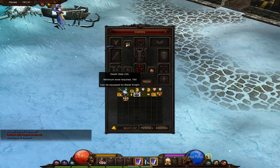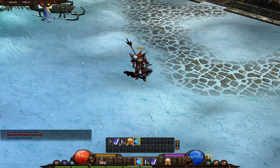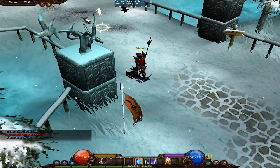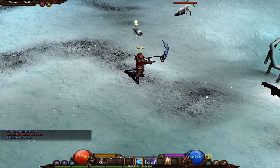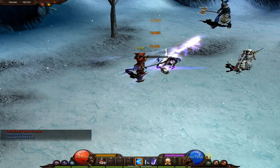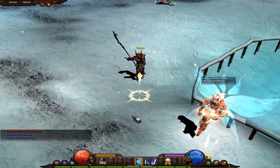There we go — Death Stab. It's Impale that you can only use on a mounted unit. Let's come out here and show you what Death Stab does. It's just a big stabby thing, it does a lot of damage. Let's check out combos.